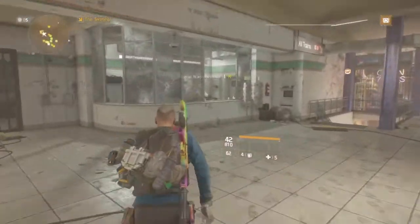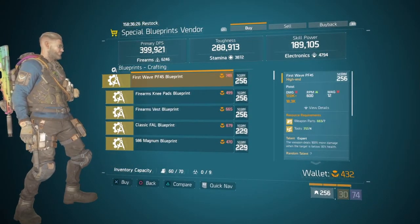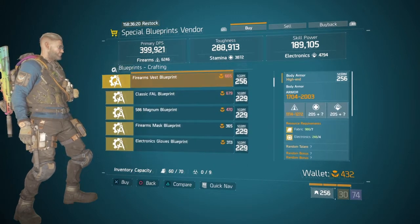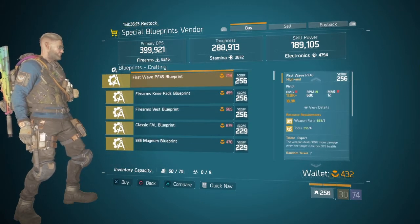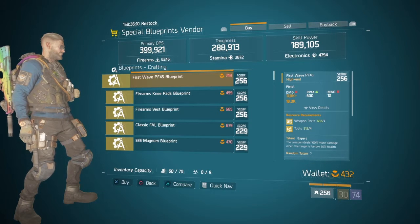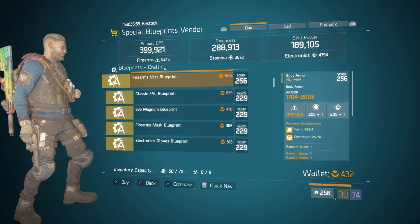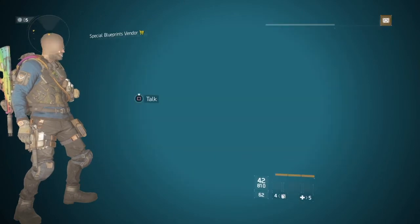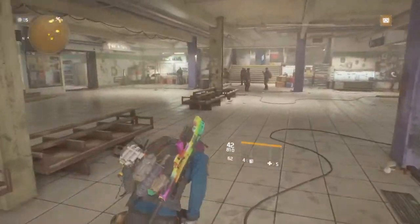We then go and have a look at the Blueprint Vendor. Always worth checking because what I already have won't show up for me. So definitely always check the special Blueprint Vendor. This week doesn't seem too good — firearm knee pads blueprint, firearms vest, classic foul. These are all 229. Not too good this week in my opinion. There was an SVD Blueprint I heard about, but I've already got that so it won't show up for me. Definitely go check that out, guys.